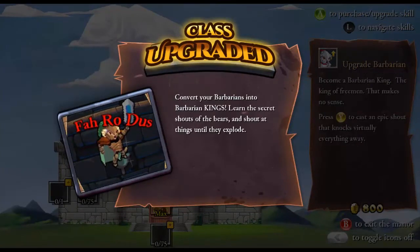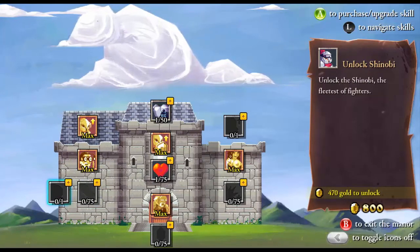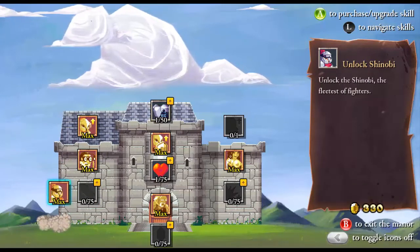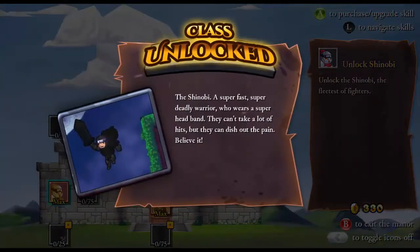We can upgrade the mage, get magic damage up, and get the barbarian upgrade — we're playing a barbarian right now. 'Convert your barbarians into barbarian kings. Learn the secret shouts of the bears and shout at things until they explode.' Yes, Skyrim reference. Let's get attack up and unlock the Shinobi. Shinobi is good — a little expensive, but we'll get that. They hit hard and they're fast, but they're super weak — glass cannons. We can also get mana up.